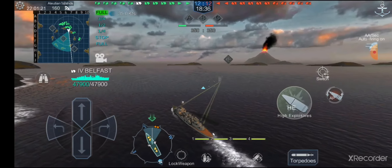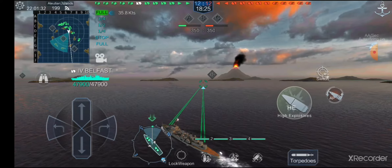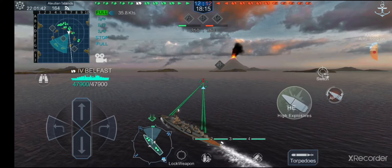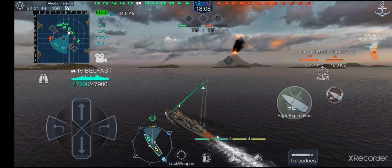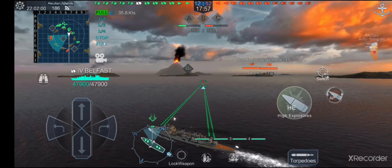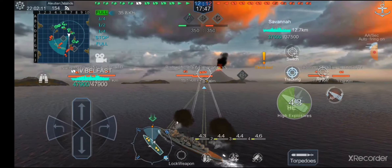One tactic I learned is to lay your smoke screen and then go backwards to where you first started it, then slowly move forward as it disperses. That throws off the enemy's aim because they expect you to be at the end of the smoke where it lasts longest. A good way of dealing with smoke screens is to launch torpedo spreads at them and see if you can catch the other player unawares — as World of Warships logic goes, smoke screens are torpedo magnets and that does ring true for the most part.